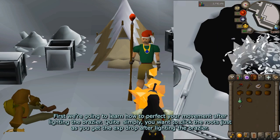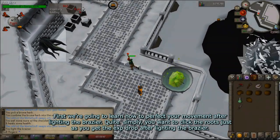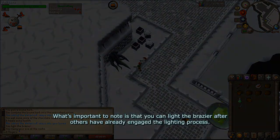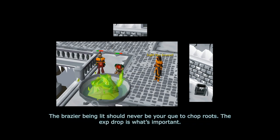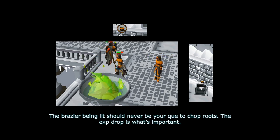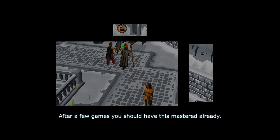First, we're going to learn how to perfect your movement after lighting the brazier. Quite simply, you want to click the roots just as you get the exp drop after lighting the brazier. What's important to note is that you can light the brazier after others have already engaged the lighting process. The brazier being lit should never be your cue to click on the roots — the exp drop is what's important. After a few games, you should have this mastered already.